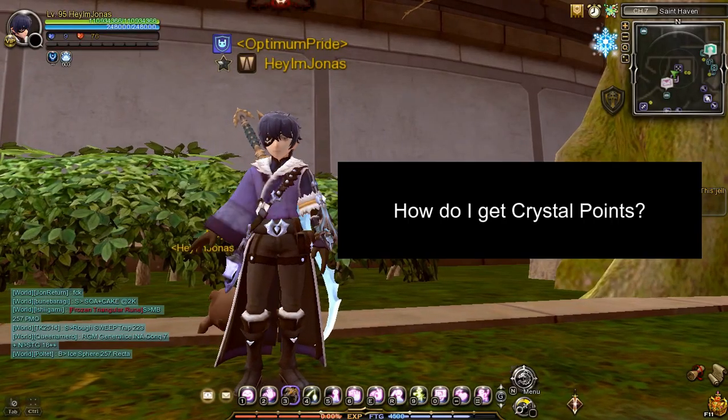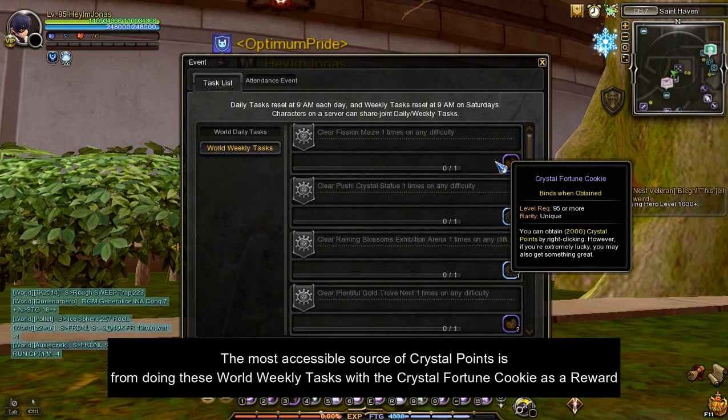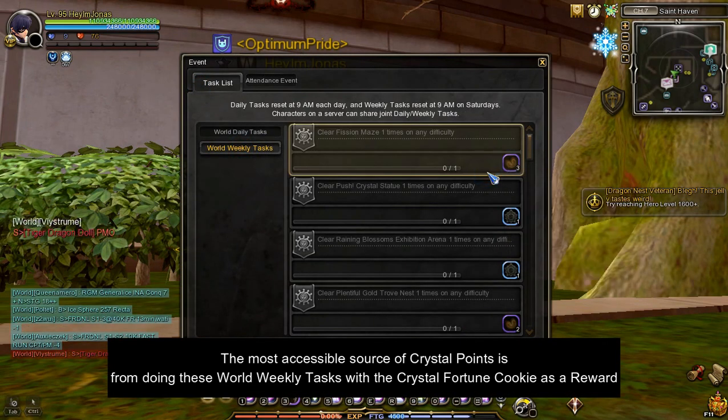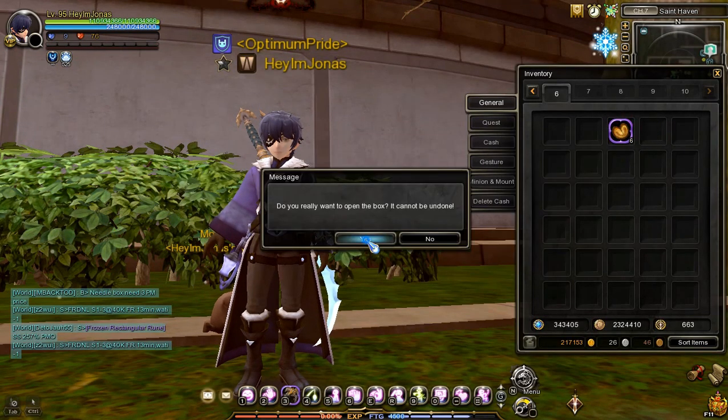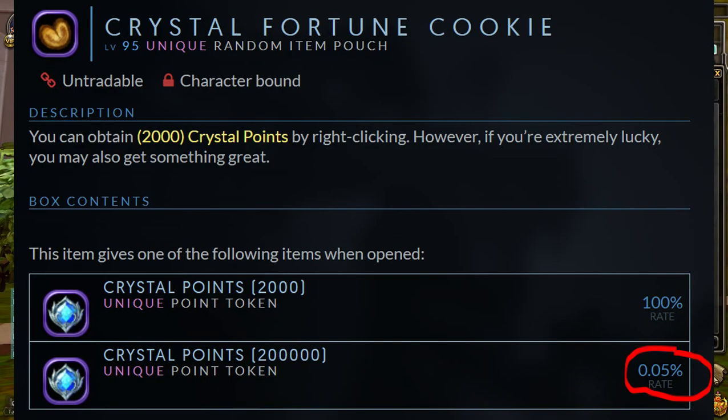You might ask, how do I get Crystal Points? The most accessible source of Crystal Points is from doing these World Weekly tasks with the Crystal Fortune Cookie as a reward. Each Crystal Fortune Cookie gives 2,000 Crystal Points, but if you're lucky enough, you might get the jackpot amount which is 200,000 Crystal Points.